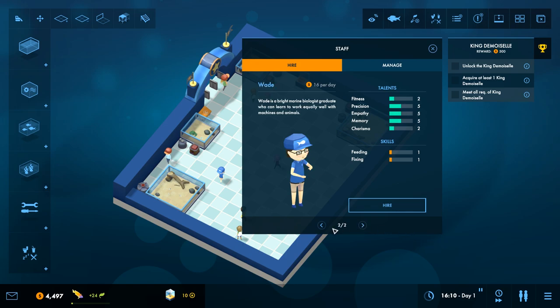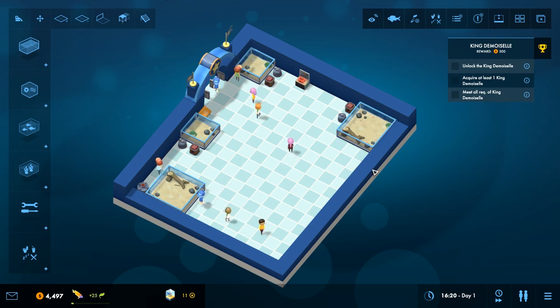Given that we have so many things and could have breakdowns, let's hire in another worker. We have Harry or Wade — Wade is $16 per day, not very good at anything here, but good precision and empathy. Harry is better at fixing things. I think I want to hire Wade because he's got better empathy and memory. Precision determines the natural talent for fixing and, to a lesser extent, feeding. Welcome Wade — welcome to our Sunnyside Aquarium.